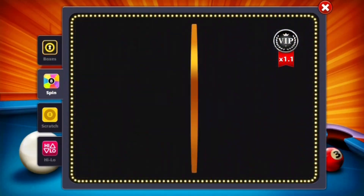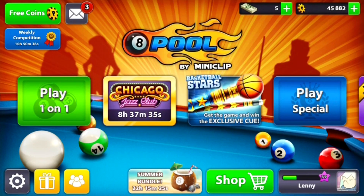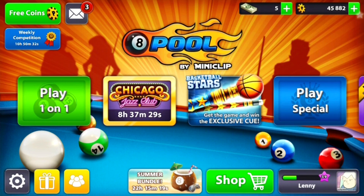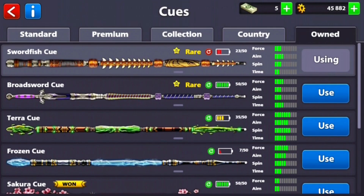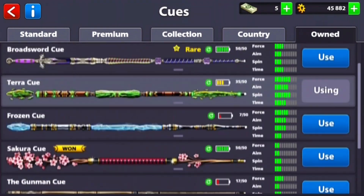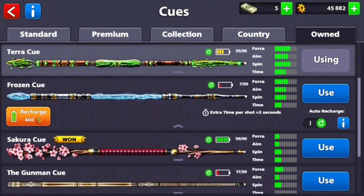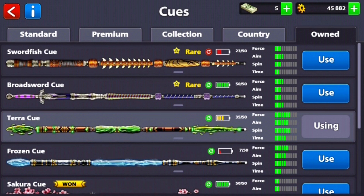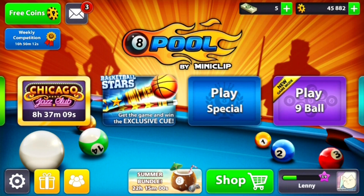That was so not worth it. I don't want to spin again. What we're going to do is equip the Terror cue because it's actually the best cue we have on this account — it has a lot of power and force. Basically, this is not giving me an excuse for sucking; if I suck, I suck, because this cue is above average.